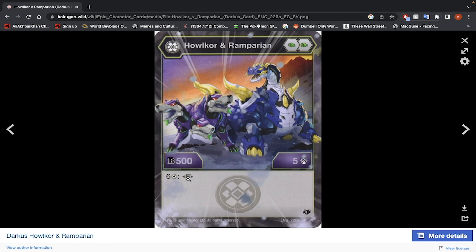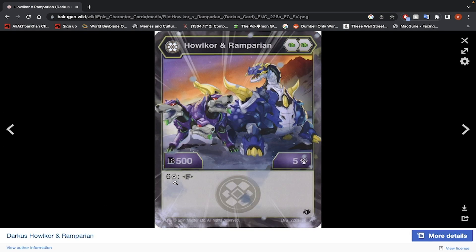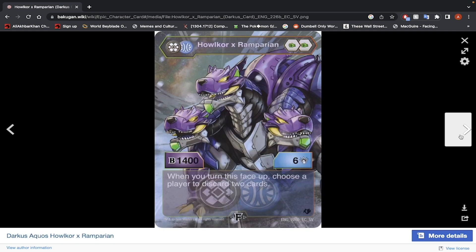Halkor and Remperion — 2 Green Fist, 500 B-Power, 5 damage, 6 energy to fuse. Fused stats: 1400 B-Power, 6 damage. When you turn this face up, choose a player to discard 2 cards. That's a pretty decent effect — it can really mess up your opponent. With 2 Green Fist, your best course of action is to boost the damage a bit to 11. But 1400 B-Power is almost there and I'm not comfortable spending 6 energy for that. It's probably a better Bakugan you can use. The discard effect is very good, so maybe if you're using a hand-control deck you can get away with it, but most of the time I wouldn't recommend it.